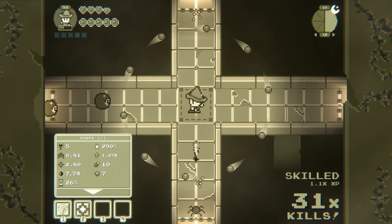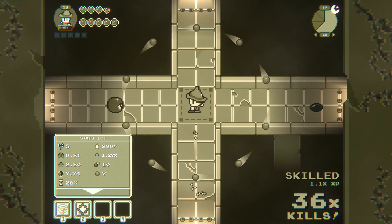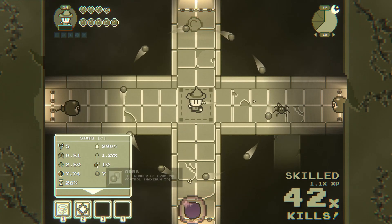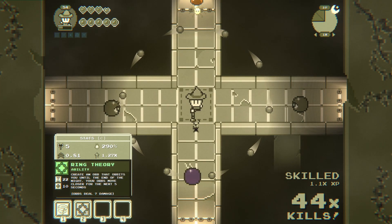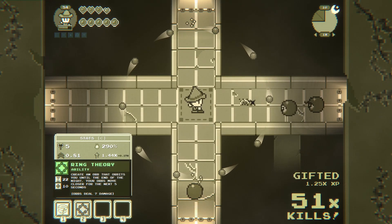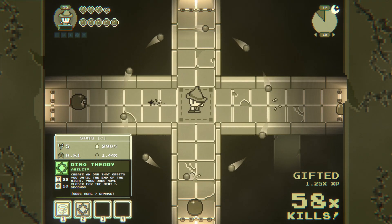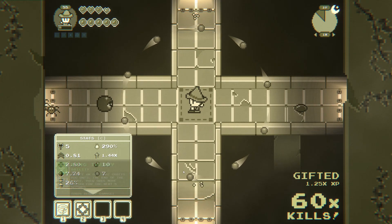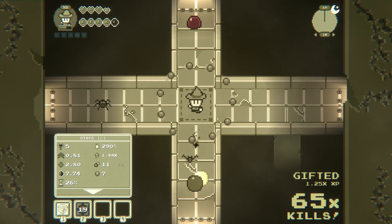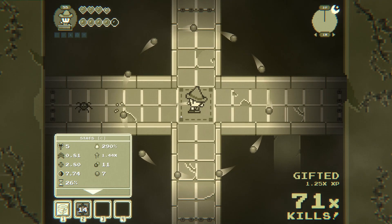So the orbs are doing 7 damage and I'm doing 5 damage myself, so it's all about my magic spells. Ring theory orbs move closer for 5 seconds. So this is adding an orb — we've got 10 orbs. If I do this we've got 11 orbs. But to gain that extra orb you have to sacrifice the distance. Oh that's good — we started with 8.